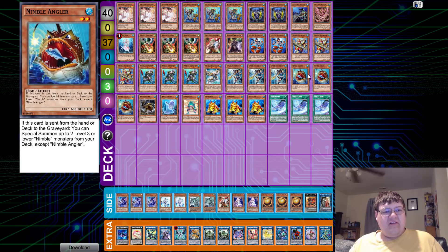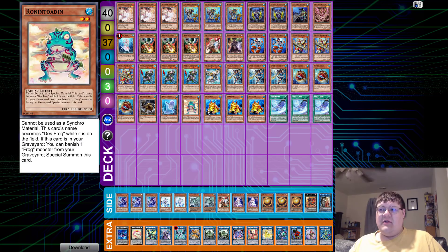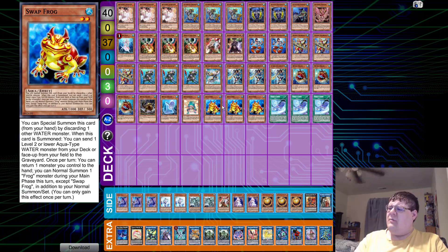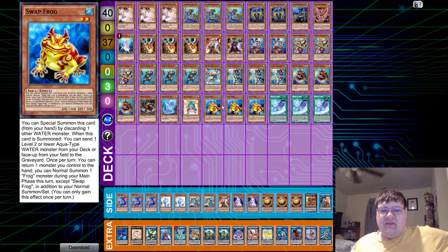We are playing the Nimble engine. If this card is sent from your hand or deck to the graveyard, you can Special Summon up to two Level 3 or lower Nimble monsters from your deck. You have Beaver — Normal Summon this and Special Summon one Level 3 or lower Nimble monster from your deck or graveyard, which produces more results. And Sunfish: if this card is destroyed by battle, you can send one Fish monster from your deck to the graveyard, then Special Summon two Nimble Sunfish. One Rodentotan with triple Swap Frog — by discarding one other Water monster, you can do Angler things. The deck is all big pieces in one giant machine.